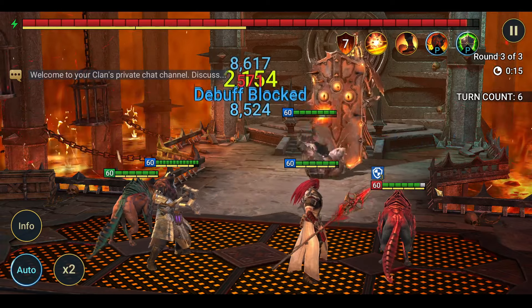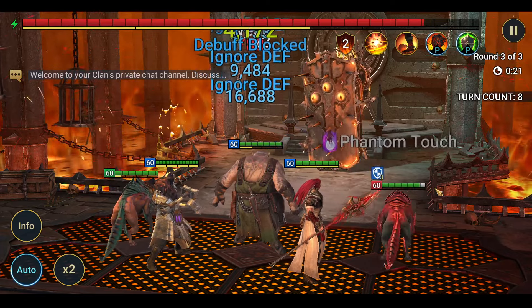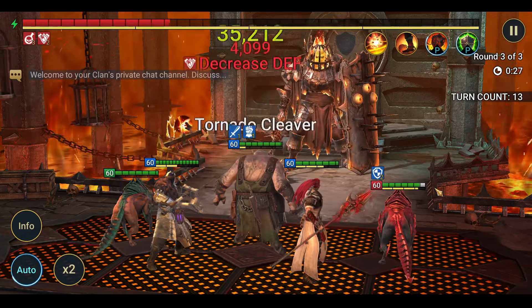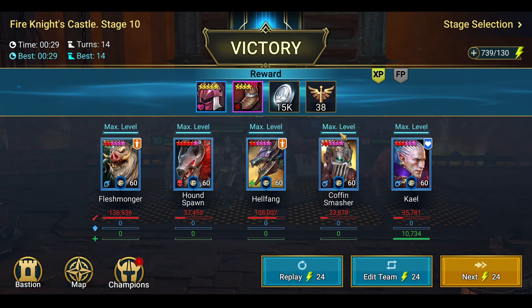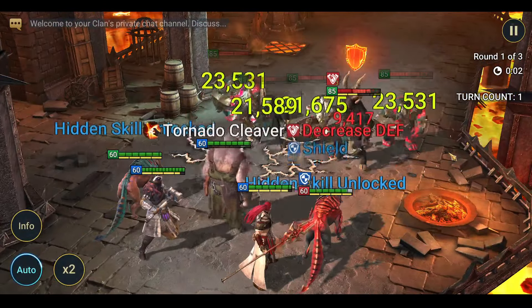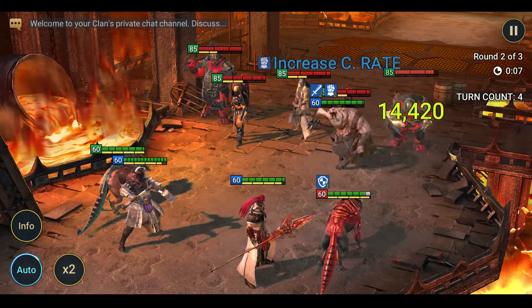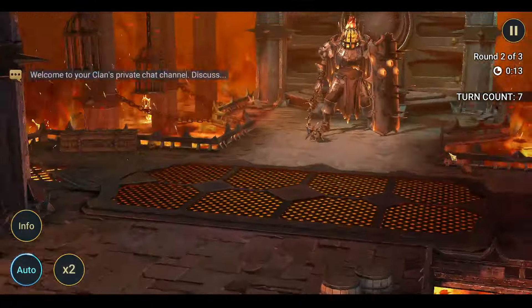If you have a speed team that can run stage 25, this video is essentially not for you. But if you're mid-game with reasonably built heroes, bring in heroes that have multi-hits on their A1s if possible. That's why we have Coffin Smasher — three-hitter on his A1. Fleshmonger has a three-hitter on his A1. Kale has a four-hitter, and Hellspawn actually hits twice. Hellfang is there just to help with the waves. We could do this a little bit quicker but they handle this pretty nicely.